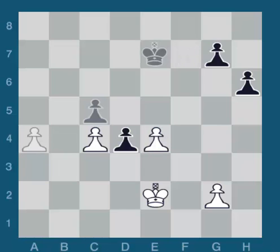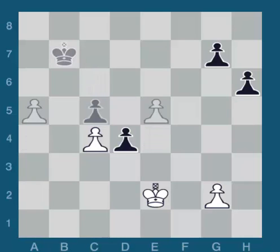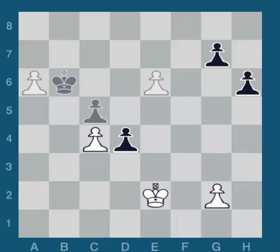If his king runs to the queenside - to c6 - I play a5. If he goes to b7, I play e5. King c6, I play a6. King b6, e6. The king doesn't know which way to go. There's no way to take care of both weaknesses. And I win the game.